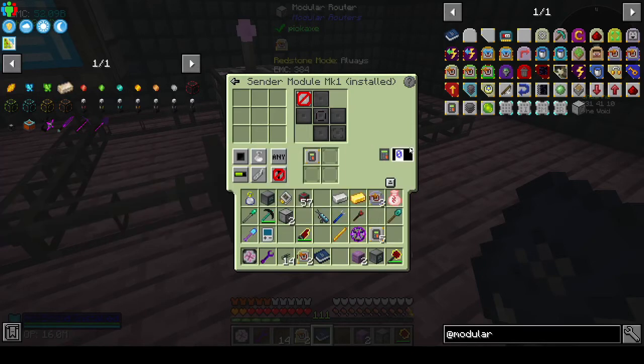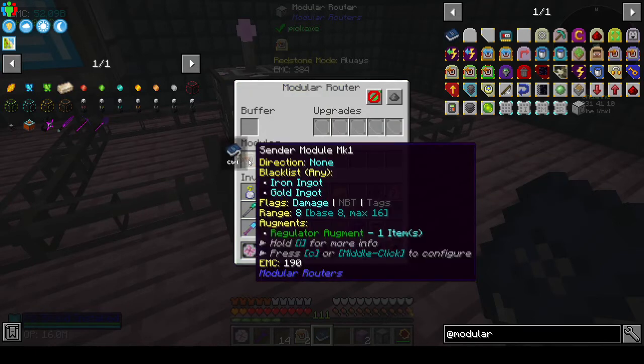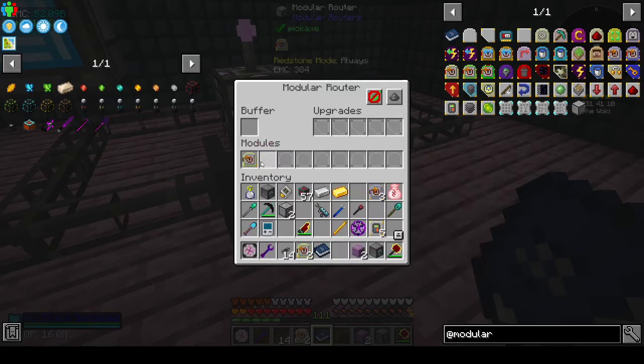There's the regulator module and that holds one. We want to send iron. Can I send both? There's only one way to try. Oh, not blacklist.